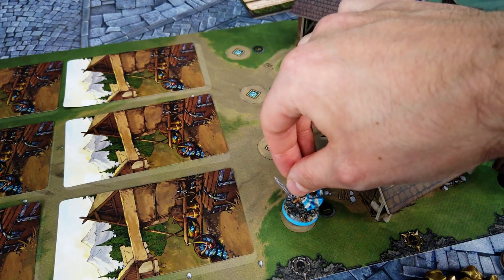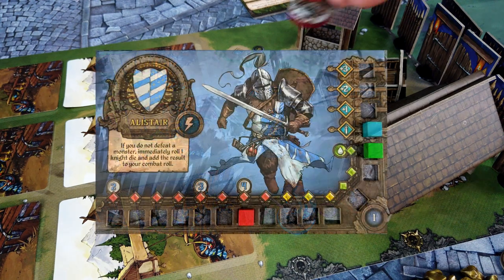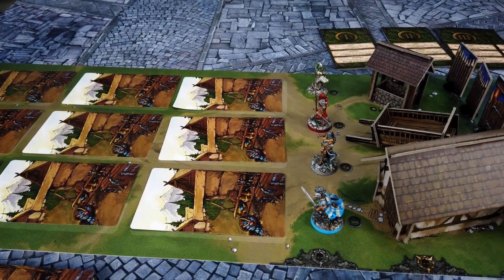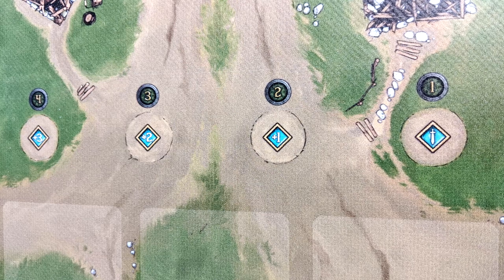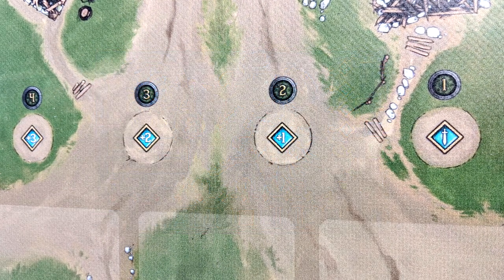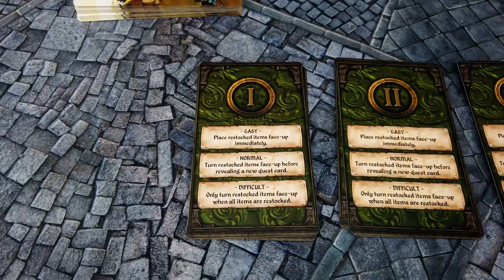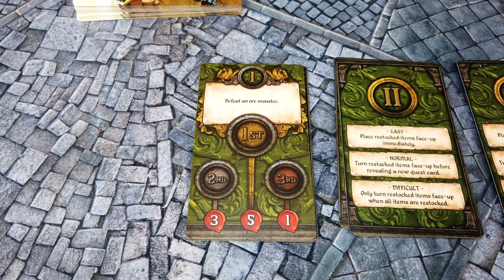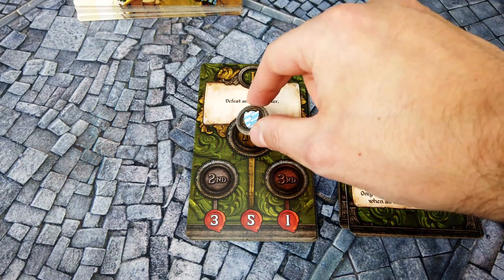The game always begins with the first day phase. The players place their knight miniatures on their spots next to the marketplace. On the first day, the order is determined by the chosen knight — it is printed on the lower right of the knight board. The position on the day side always determines how many wrath points a player has at the beginning of the night phase, as marked on the game mat. The player on position 1 gets no wrath points, while the player on position 4 gets 3. If you play with fewer than 4 players, simply skip the lowest positions. The first step during each day is the revealing of the corresponding quest card — tasks which players can complete during the night to collect additional victory points. Whoever completes it first gets the most points.